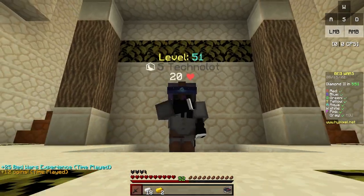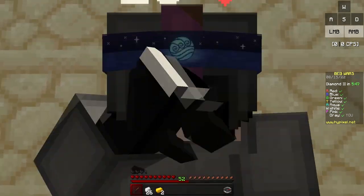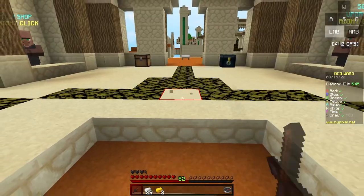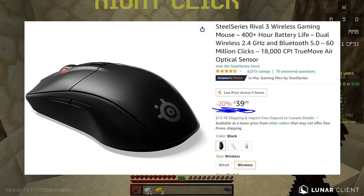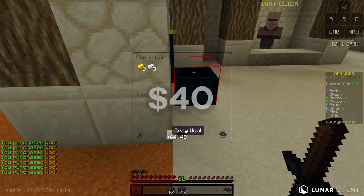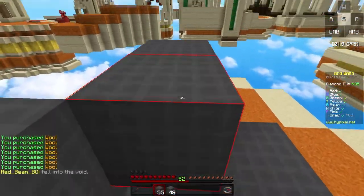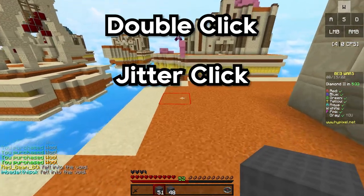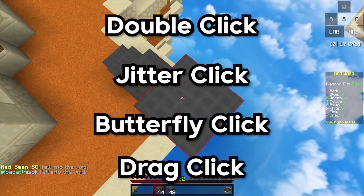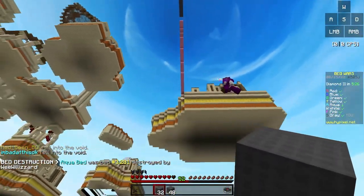Taking spot at number 5 on our list, we have the SteelSeries Rival 3 Wireless. The wireless version of the SteelSeries Rival 3 is a pretty good budget mouse costing just under $50. At the time of recording this video, the mouse is on sale making it only cost $40. At this price range, the SteelSeries Rival 3 Wireless can double click, jitter click, butterfly click, and even drag click. Being able to do all of these clicking methods makes the Rival 3 Wireless an even better mouse for Minecraft.